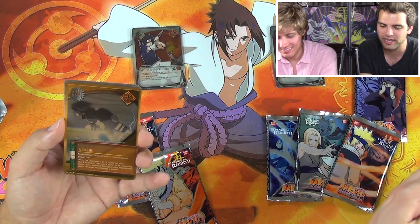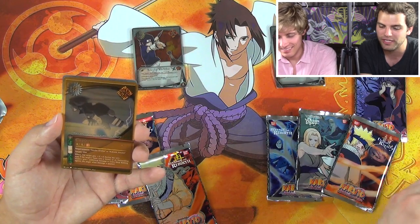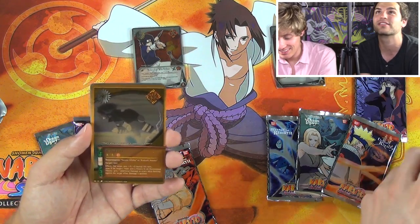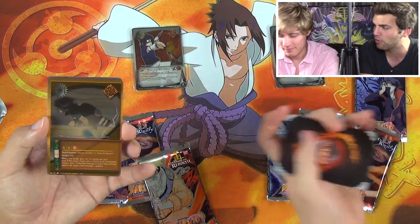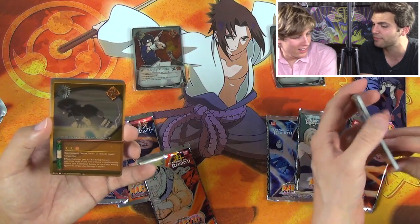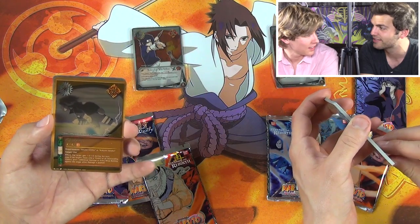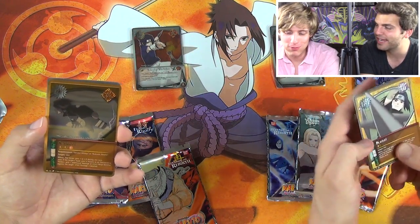Let me read it: Sasuke or Kakashi — the target gets plus five during this turn. Also, if the target team wins a victory or an outstanding victory, give one additional damage to every ninja battling against this team. So if you're five over, it's overwhelming — that would kill the front ninja and deal one damage to each of the back, completely wiping out the whole team with just one Jutsu. Incredible card. One of the most powerful.